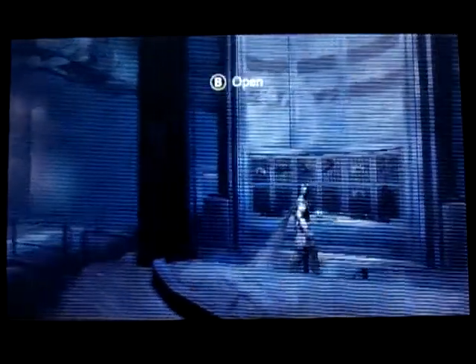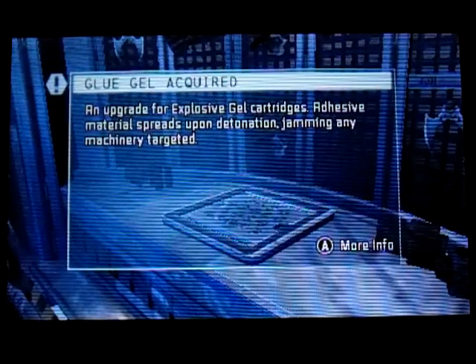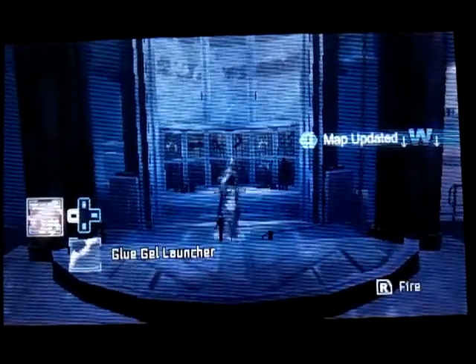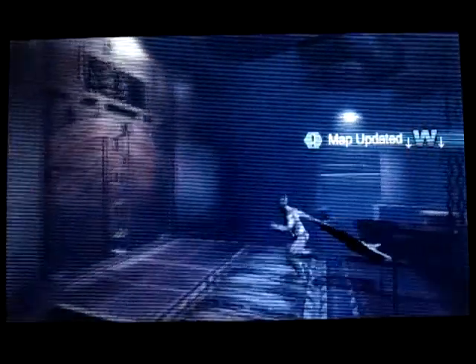Alright, open the hatch. Glue gel acquired — an upgrade for explosive cartridges. Adhesive material spreads upon detonation, jamming any machinery target. Alright, cool. So now we can leave this place.